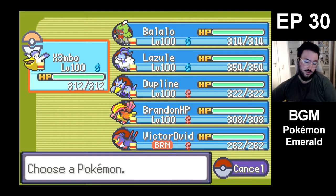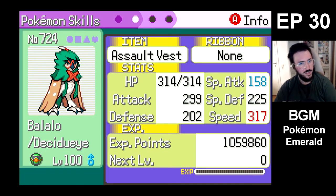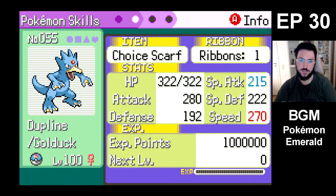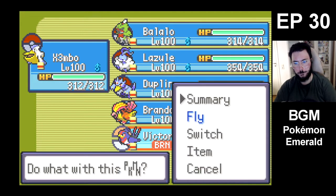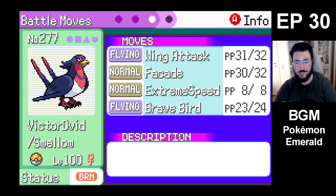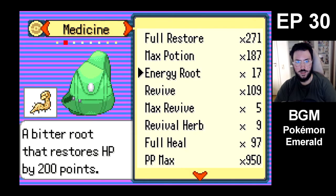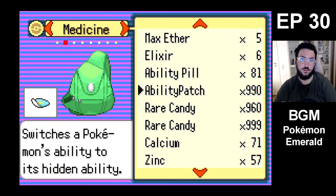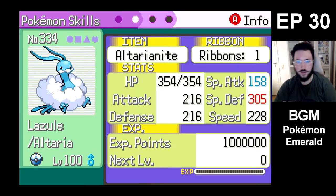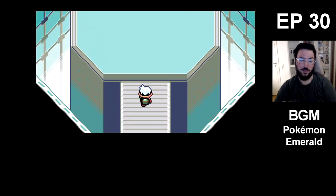Gonna start off with Wailord. I still feel like starting off with Balalu is probably the best thing to do. And I guess I could start off with Victor David, go for a Facade. We're gonna try that. And I'm actually going to do what I said — let's do an Ability Patch on Lazul to Cloud Nine. That means when Lazul is in, they're not gonna get a Rain boost, which would help against Ludicolo.